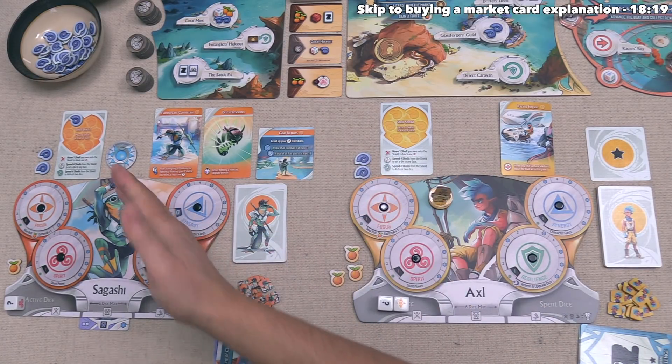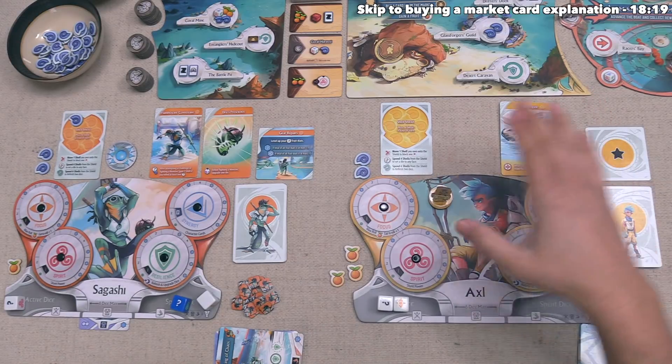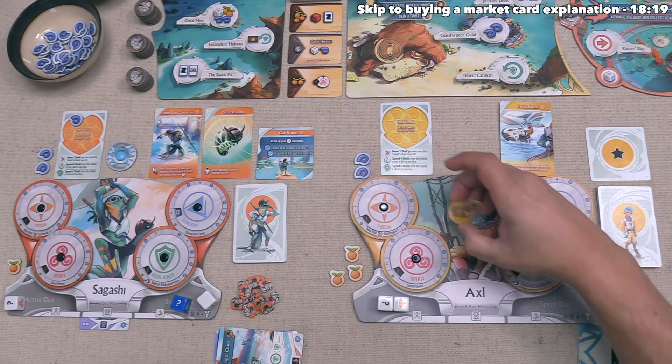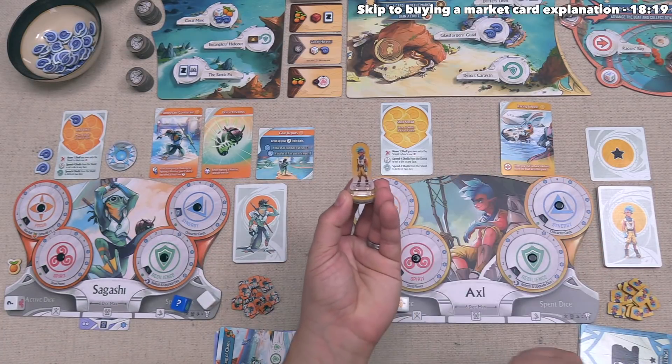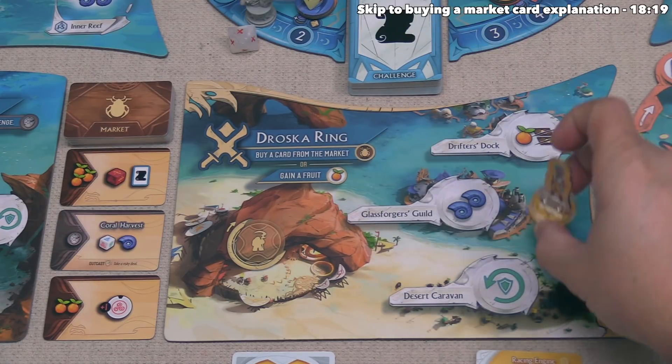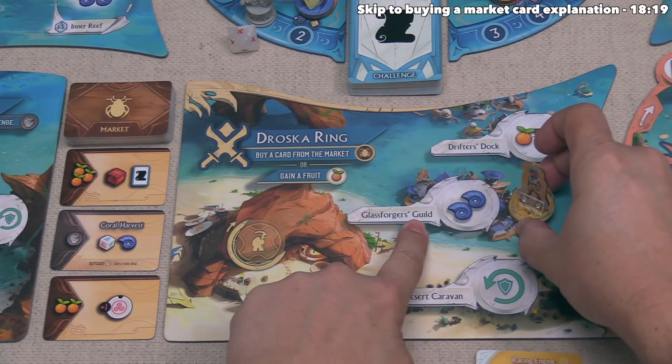Our turn is done, and play moves clockwise to the yellow player, Axel. They have their character on the board, so they can head out to an island. After thinking through their options, they want to head to the Droska Ring — specifically to the Glassforger's Guild, which will simply give them two shells to add to their supply.